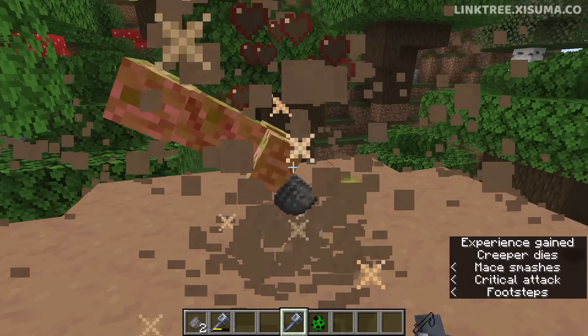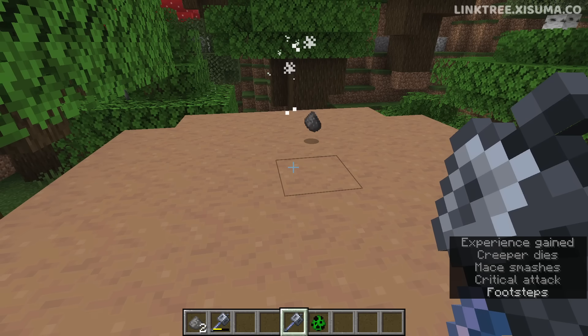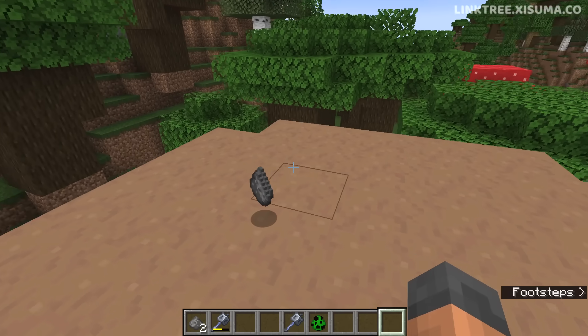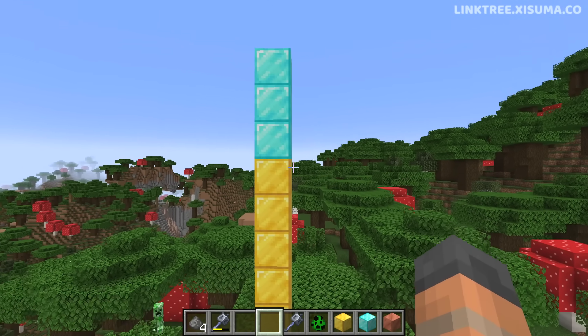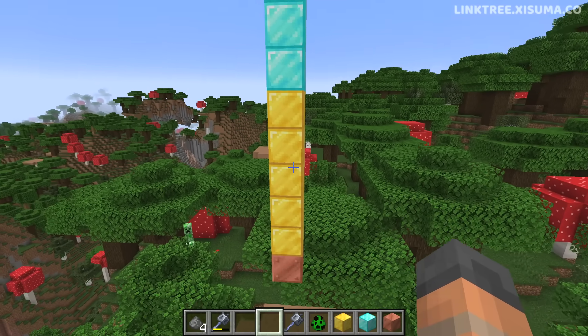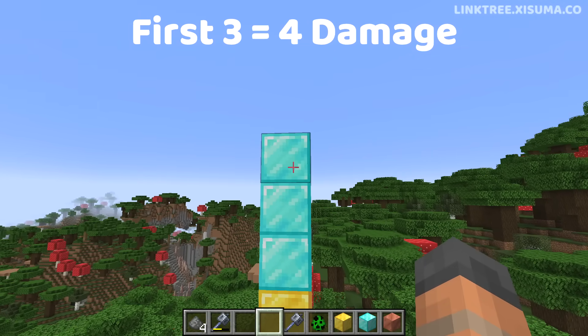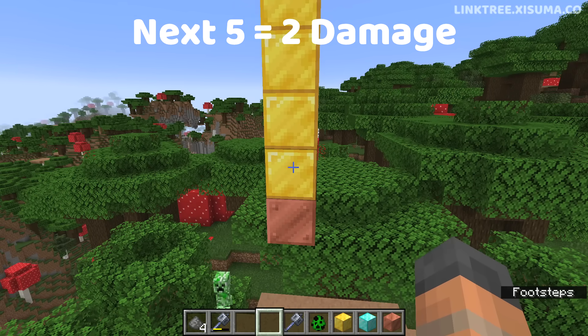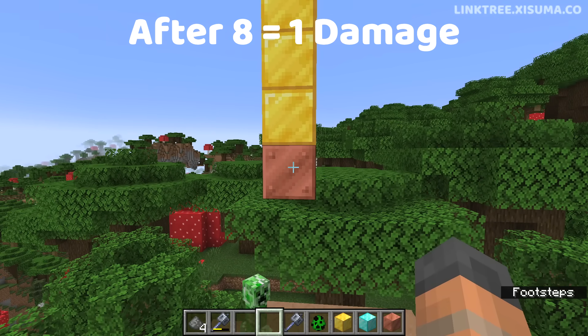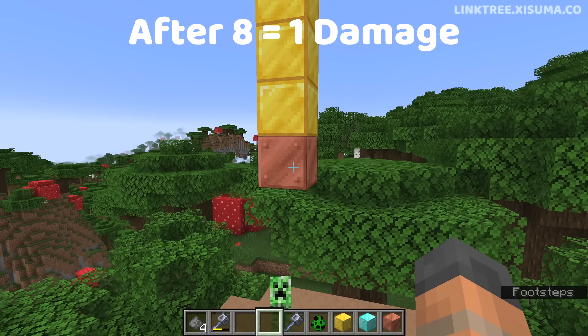The smash attack damage gained from falling and striking an entity before you hit the ground has been changed too. This used to be a consistent 3 damage points for every block that you fall. Now the first 3 blocks give 4 damage points, the next 5 will do half at 2 damage points, and then any block after that will do 1 damage per block.